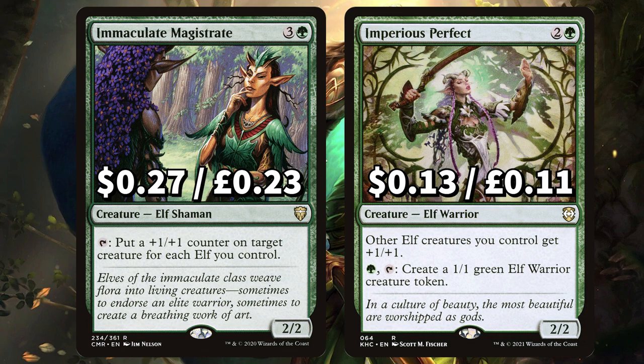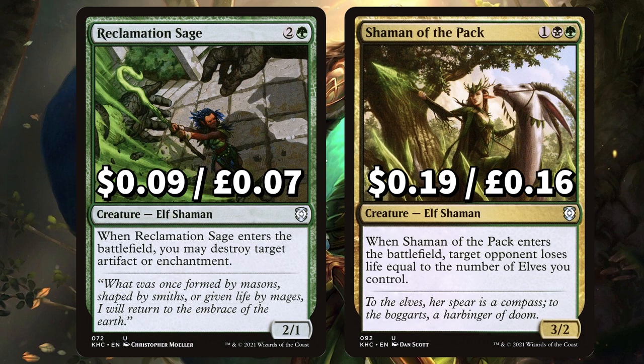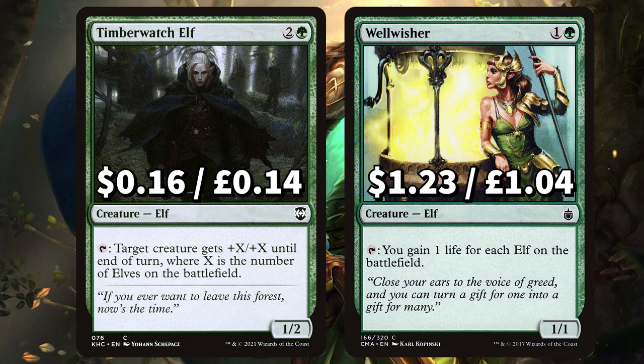We have Immaculate Magistrate to tap and put a +1/+1 counter on target creature for each elf you control. And Imperious Perfect to give your other elves +1/+1; you can also pay to tap and create an Elf Warrior creature token. There's Marwyn the Nurturer — whenever another elf ETBs put a +1/+1 counter on Marwyn, and you can tap her to add an amount of green mana equal to her power. For the final four: there's Reclamation Sage that ETBs destroying target artifact or enchantment. And Shaman of the Pack that ETBs making target opponent lose life equal to the number of elves you control. We have Timberwatch Elf to tap and give target creature +X/+X until end of turn where X is the number of elves on the field. And Wellwisher that you can tap to gain one life for each elf in play — that could be huge.